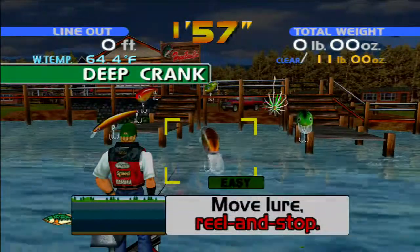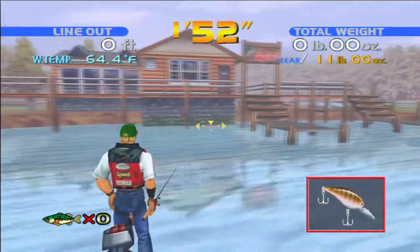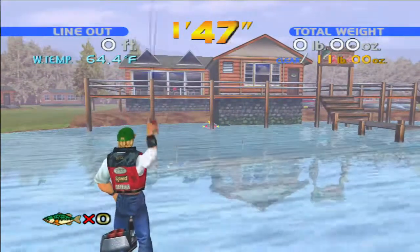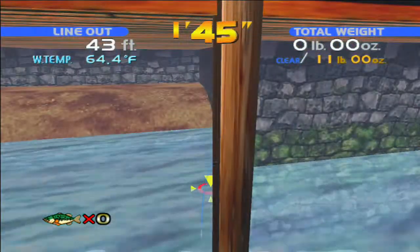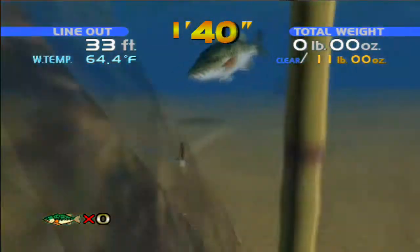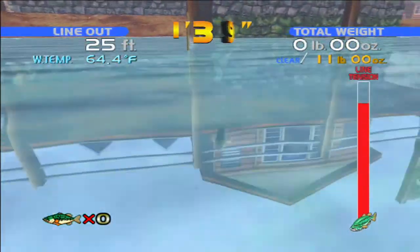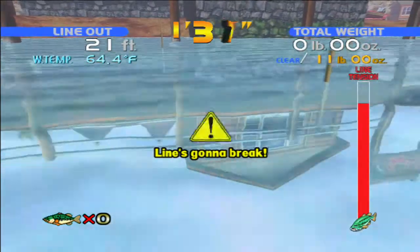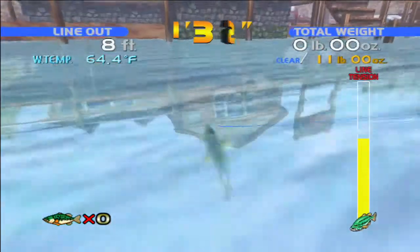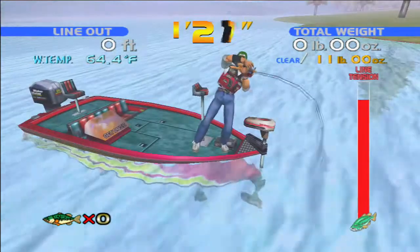First we're going to pick our lure. We're going to take the deep crank, because that's a generally good one to use in most situations. My go-to area here is to go over to the left-hand side and knock the lure off that pier over there, making a little plop. Now I'm going to drag the lure across the bottom of the lake to try and attract the fish.